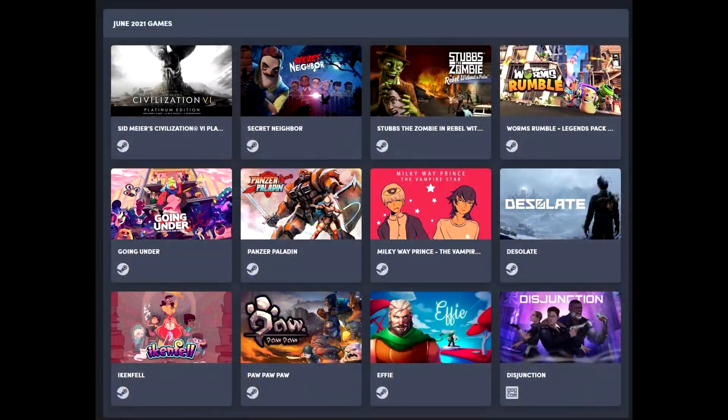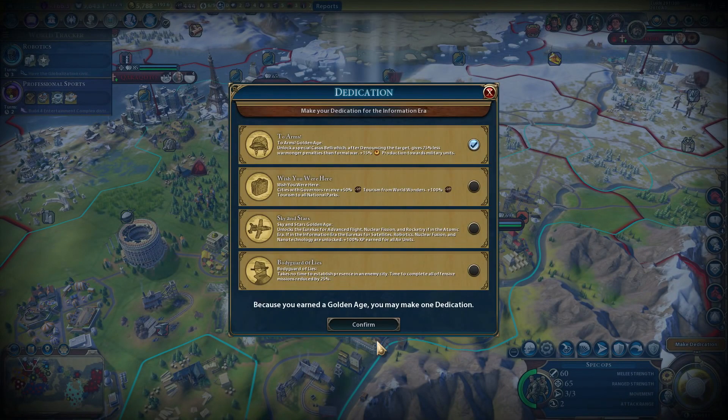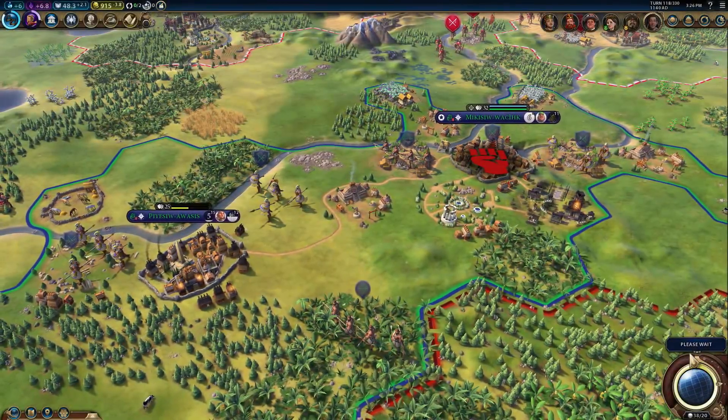Outside of Civ 6, you get some lower-key titles: Secret Neighbor, Stubbs the Zombie, Worms Rumble (which is actually pretty decent), Going Under (a cool little game), Panzer Paladin (great for fans of old-school titles), Milky Way Prince: The Vampire Star (very cool visual style), Desolate, Ikenfell, Paw Paw Paw, Effie, and Disjunction. Note that Disjunction is a GOG title, so you get a GOG key; the rest come with Steam keys.